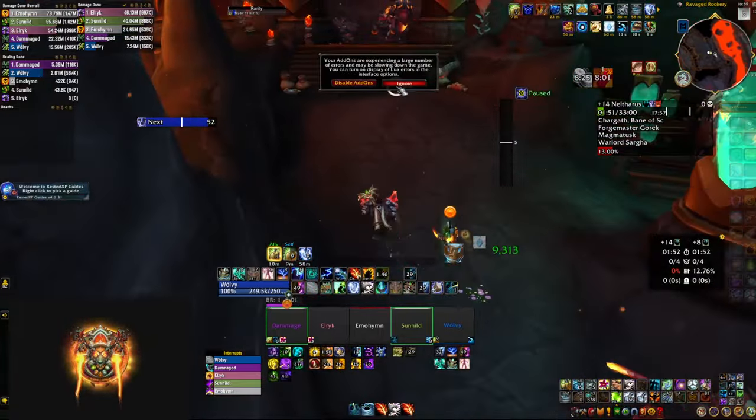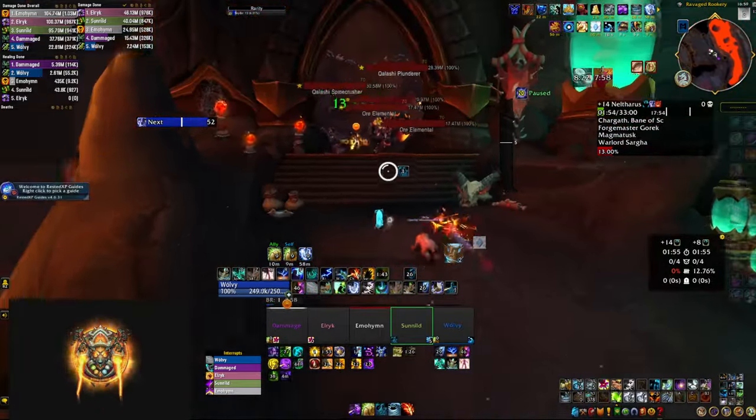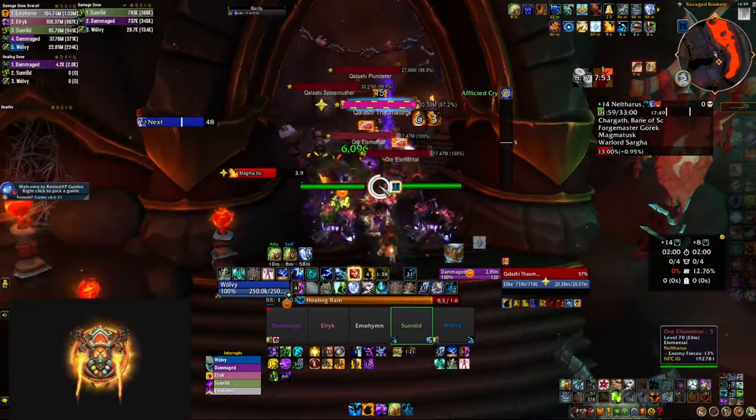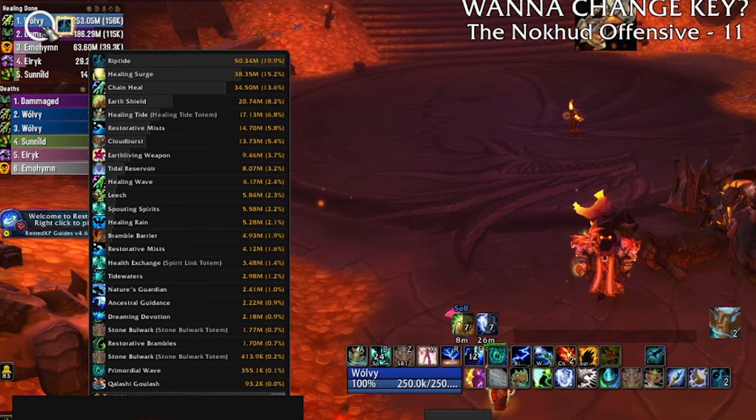If you somehow have the two extra points to reach deeply rooted elements, by all means take it, but even the point for DRE itself could be better invested elsewhere — like earthen wall totem. As for earth living weapon, it did about 4% of my overall healing in this run, which sounds more than earthen wall totem. But keep in mind you're spending two points for earth living weapon versus one for earthen wall totem, and you still get some value from regular weapon imbues if you're not running earth living weapon. The numbers are close, but earth living weapon is not an extra button and doesn't care whether you have heavy ranged or melee in your group.